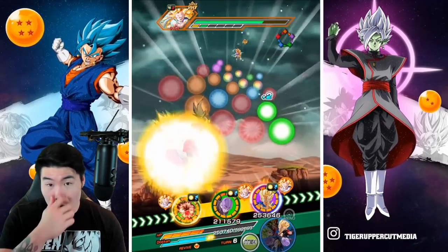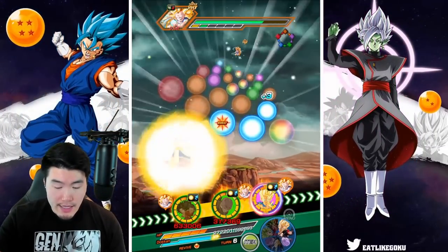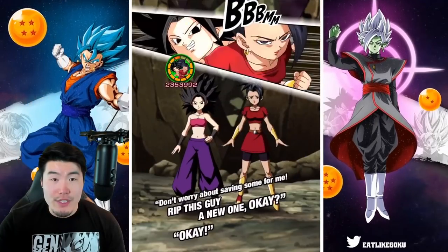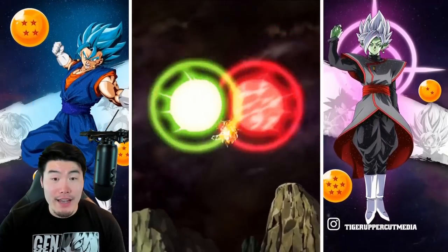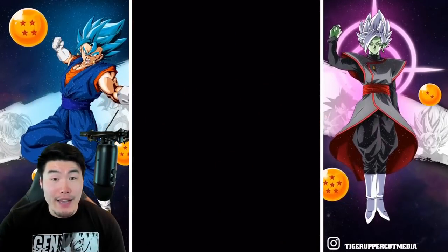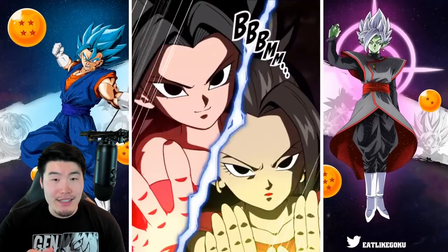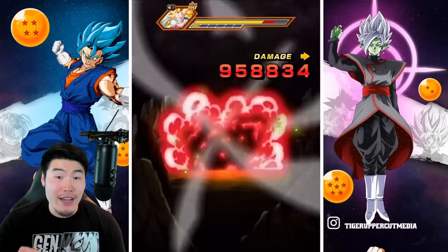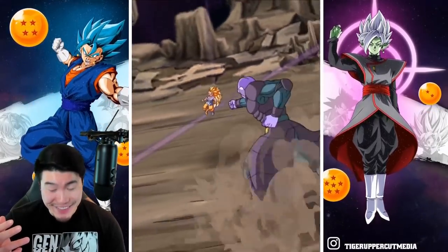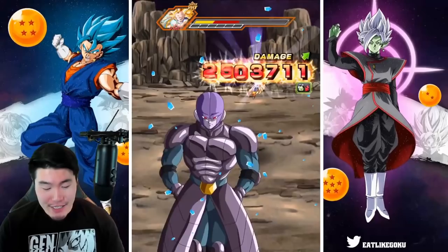The TEQ Kale and Caulifla are up to almost 250,000 defense now, which is good. And we should be able to finish off the Super Saiyan 3 GT Goku here. Then we have the Golden Great Ape, which is always terrifying — we'll probably have to pop an item there, most likely a Princess Snake. I do like the fact that we're getting double supers back-to-back like this. And there's Hit with 5.8 mil — so that is wonderful. And that should do it.